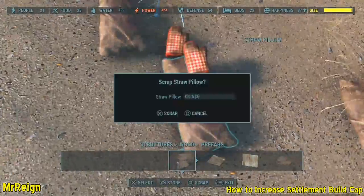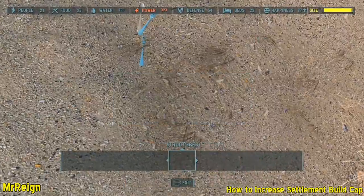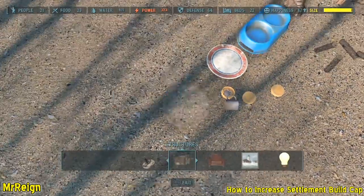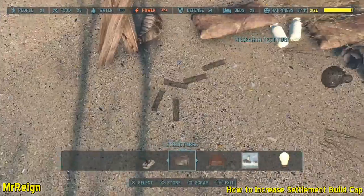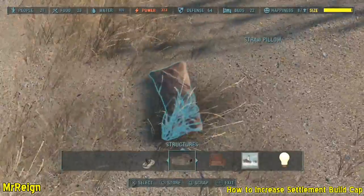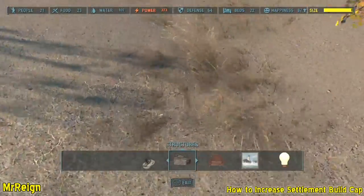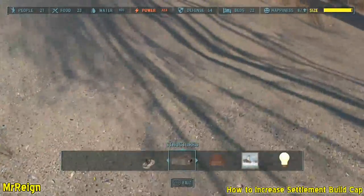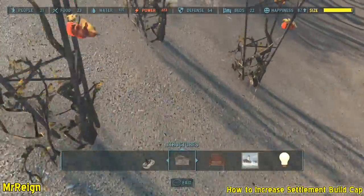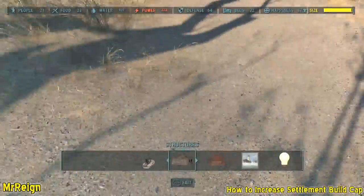In some cases you'll be dropping items that have more than one, like you might have 20 cups but they'll only show you one on the screen. If you scrap 20, it's the same as scrapping one. So ideally you'd want to separate those cups and drop them individually, but that can be a bit of a mission — just use whatever method suits you.